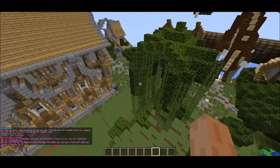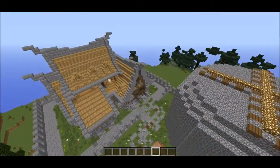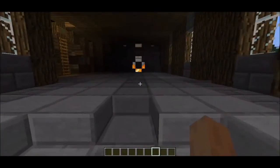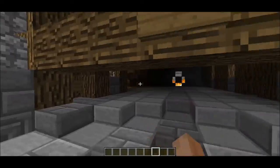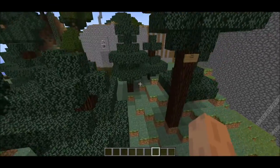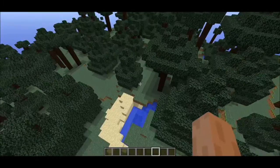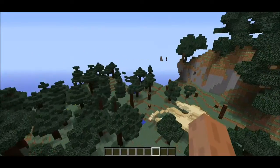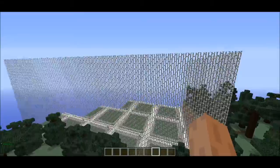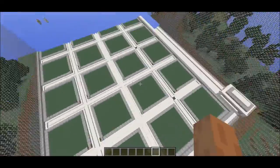I actually just built this parkour not too long ago and it's fairly easy. Whenever you step on this pressure plate it sends off a message to my inbox, so I can see who wins — it tells me the name of the person, which is very handy. This is actually the shop building, which is coming soon. Boogie built it; we started setting up the shop here. There are items in there but they're not set up how they should be yet.